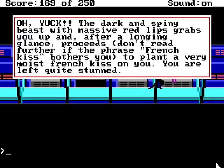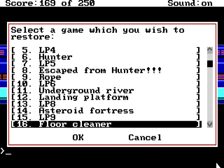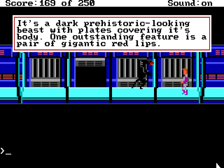Oh yuck! A dark and spiny beast with massive red lips grabs you up. After a longing glance, it proceeds to plant a very moist French kiss on you. You are left quite stunned. Hey! That didn't kill me! And that's peculiar. Now of course if you've seen Aliens, you might have some idea of what's gonna happen. This is not something you want to let him do. It's a dark prehistoric-looking beast with plates covering its body — one outstanding feature is a pair of gigantic red lips.